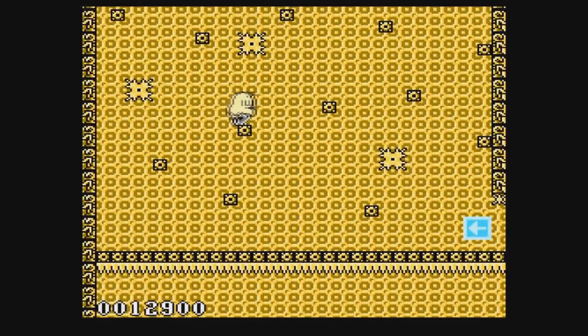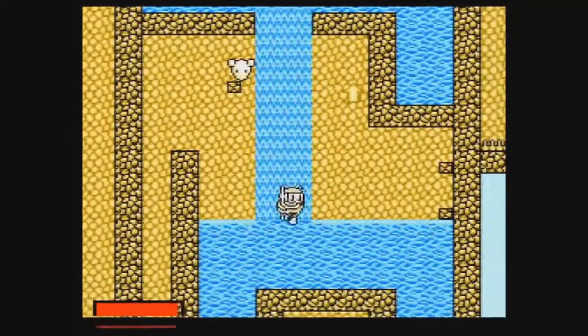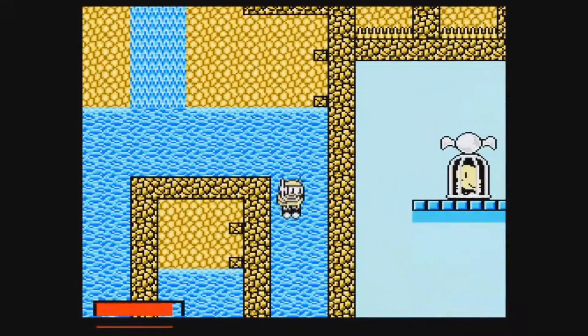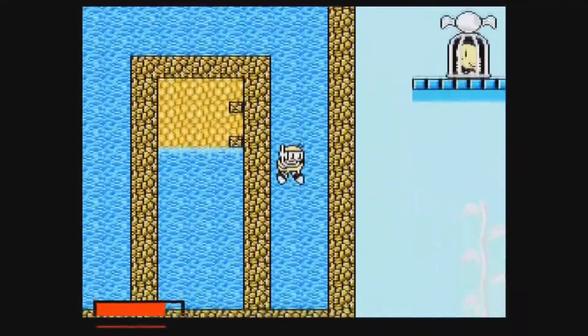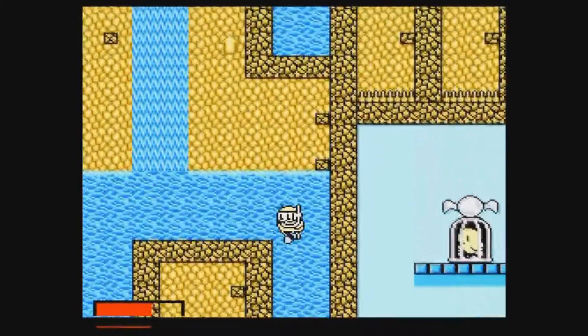Another unusual decision for its time was to give Kiwi an air meter while swimming. He dons scuba gear and the gauge will appear on the bottom left of the screen. By hitting air pockets or simply emerging from the water, Kiwi will regain his oxygen. But it's definitely not something you saw a lot back in the era.